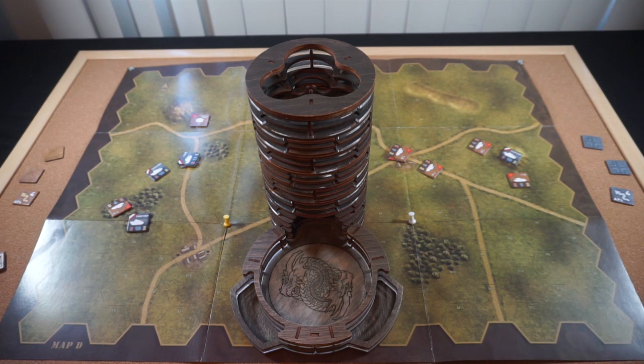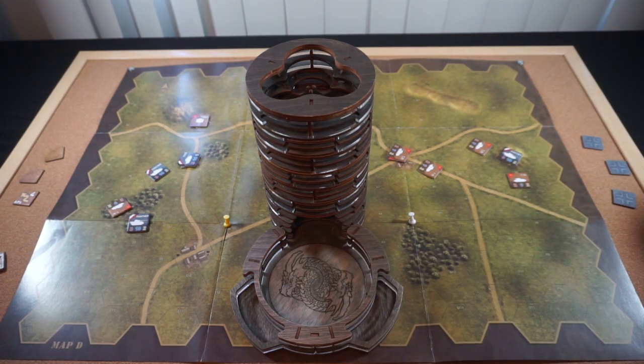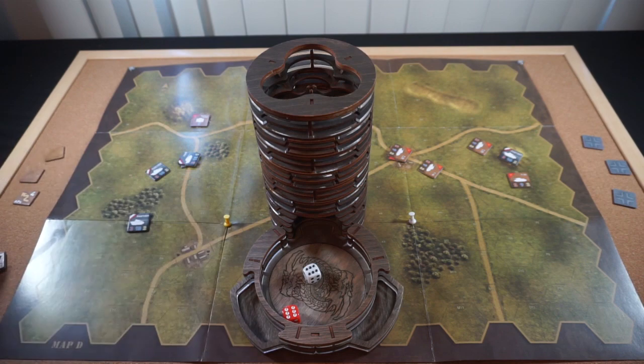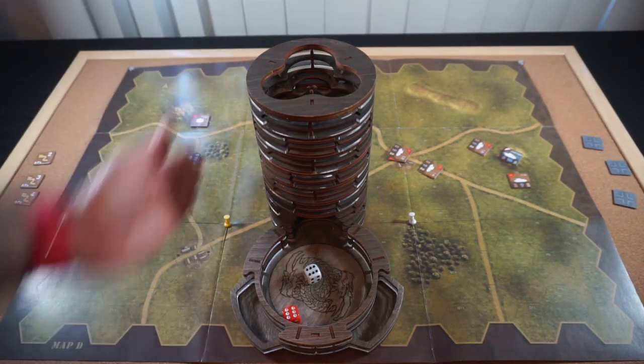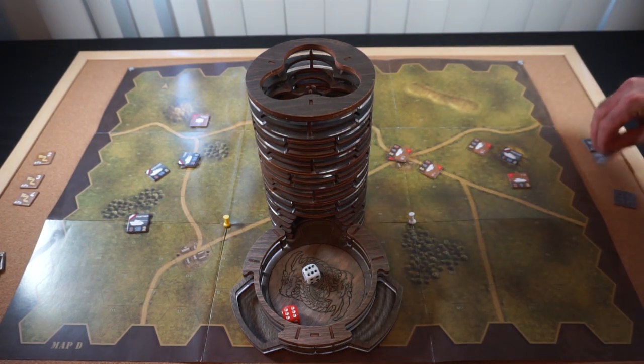A 1-3 ends the turn — that's a 4 so they get their fourth action. The Germans will fire on this T-34 right here — it's minus 1 so it's basically a straight roll. Box cars — we'll take that one out. So the Germans have this side of the board under control, but the Soviets very much control the other side of the board.